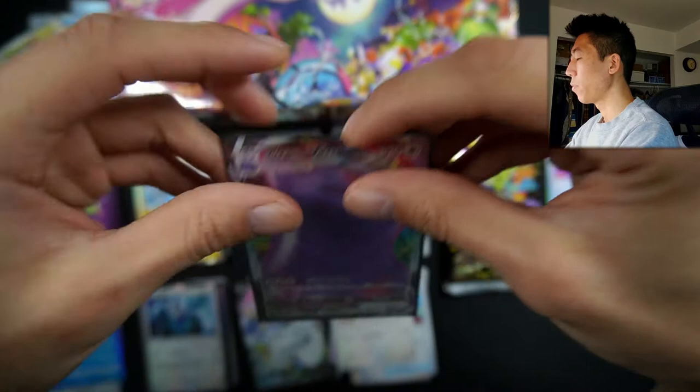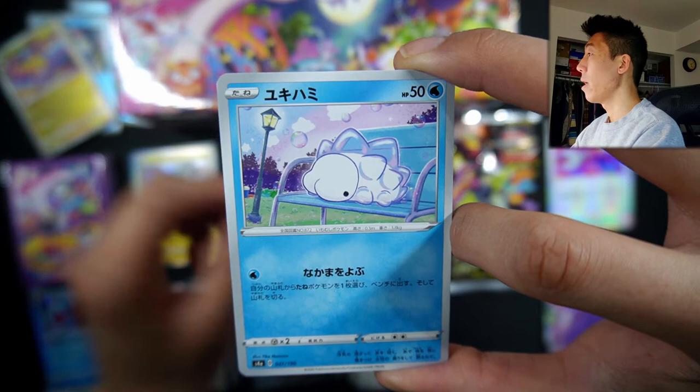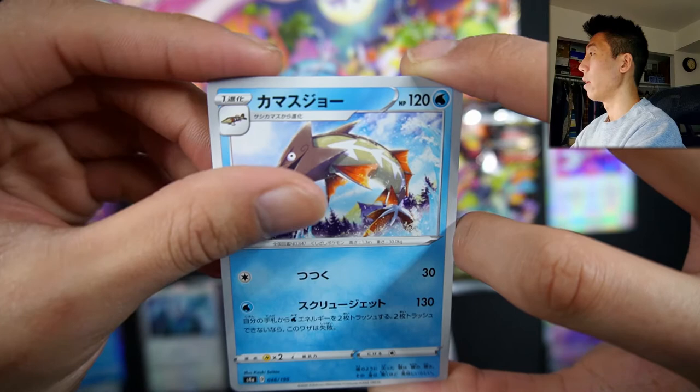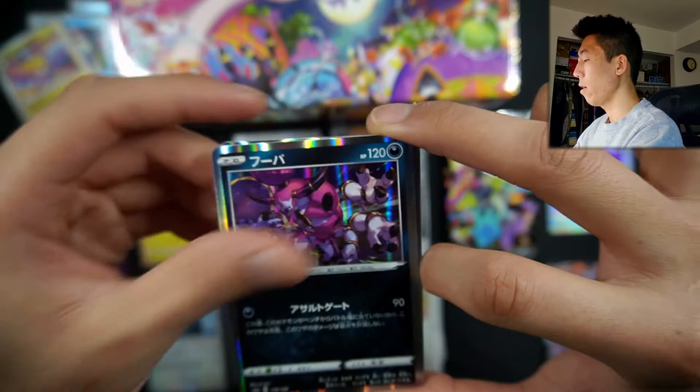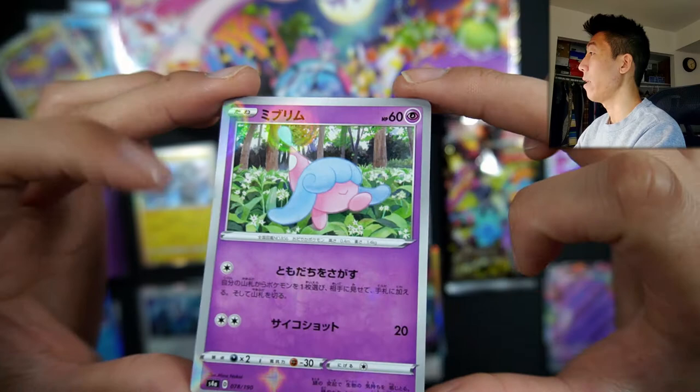On to our second Shiny Star V pack: we have a Clobbopus, a Snom, a Squawkabilly, a Chairman Rose, a Barraskewda, a Holo Hoopa, a Holo Boltund, and a Dragapult V — very, very nice. I believe the Dragapult V and the VMAX are pretty playable. We're ending off with a Hattrem reverse. I can't get over the reverse design, it's so cool.